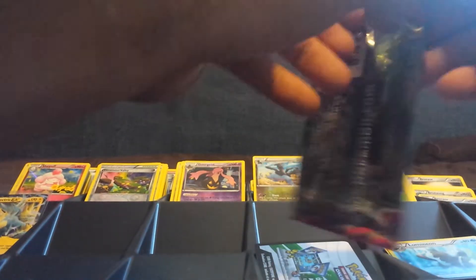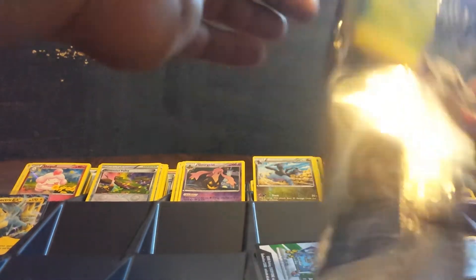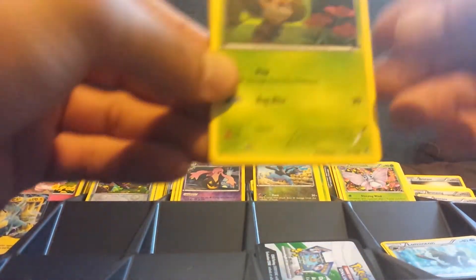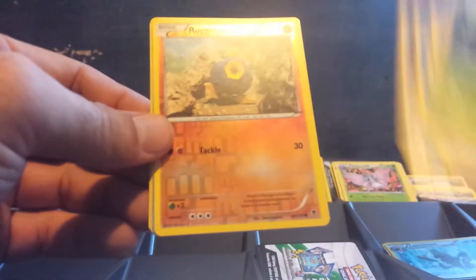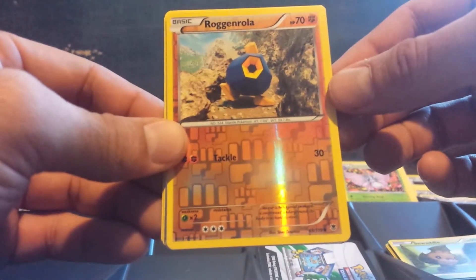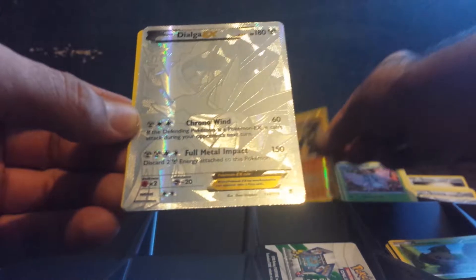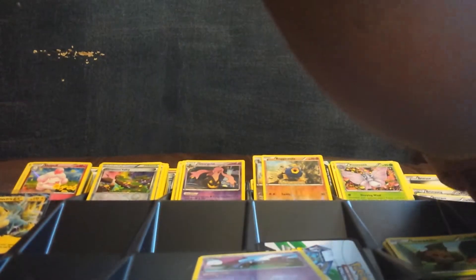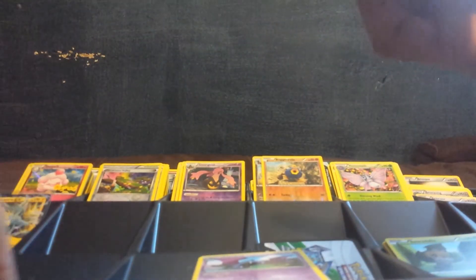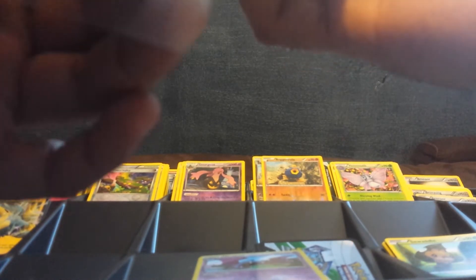So far I think the best box I've seen was Unlisted Leaf's booster box that he opened before the set came out — that was definitely an awesome box. We got the reverse holo, Roggenrola, and holy crap — I take that back. This box might be better than the one he opened. I got a Gengar Full Art and a Dialga Secret Rare!